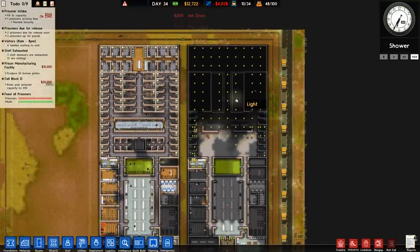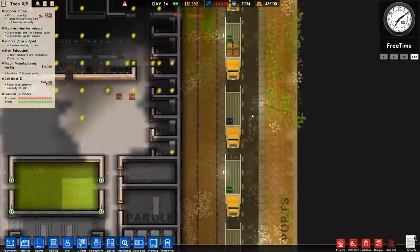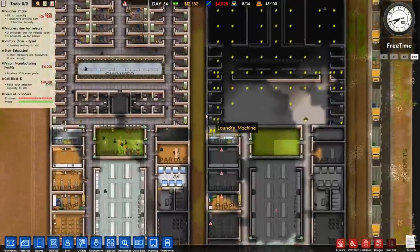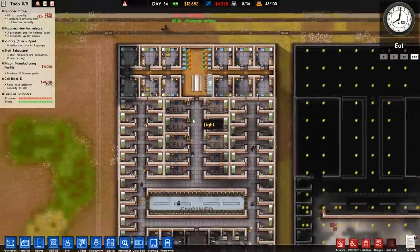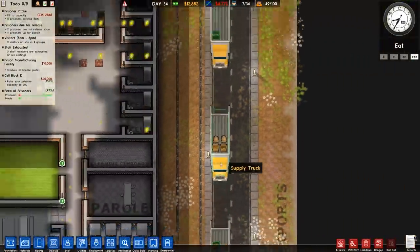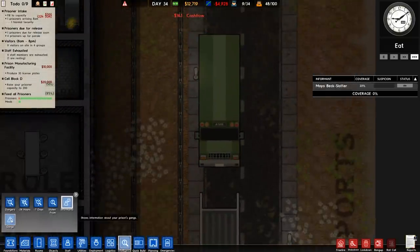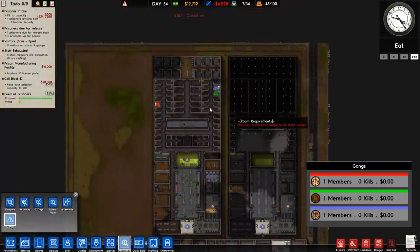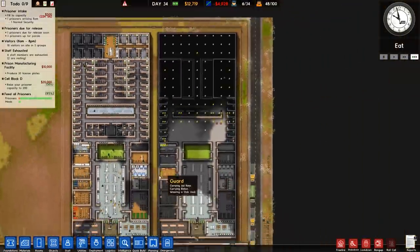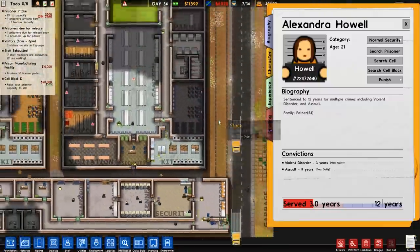We're currently on max speed and have intake open for normal security, but not minimum yet. Look at all the trucks — a lot of these are shop goods and things like that, so it's taking quite a while to move. We've got people and trucks arriving delivering books, cabbages, and whatever has to be read or eaten. There's also a prisoner bus here with just one person. In terms of gangs, we now have one of each colored gang member — red, green, and blue — so we've collected the full set. Still no leaders or lieutenants, which is good. The bus drops off our new prisoner: Alexandra Howell.